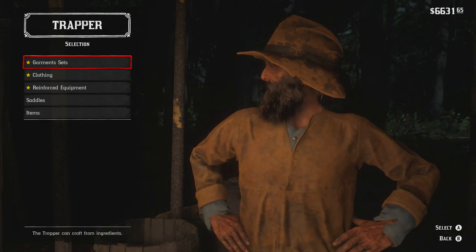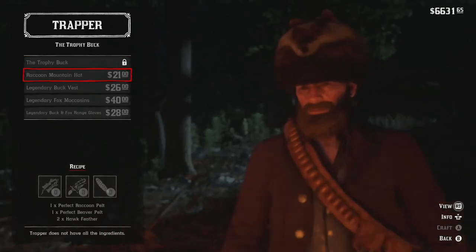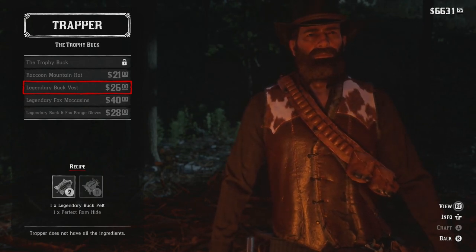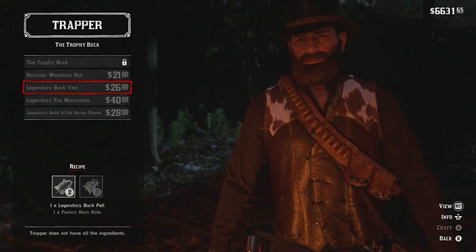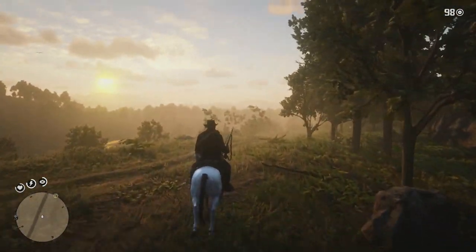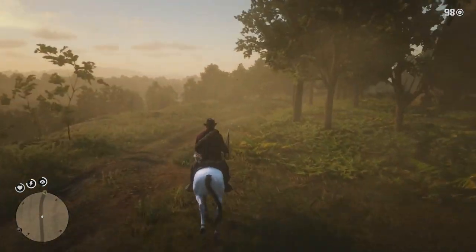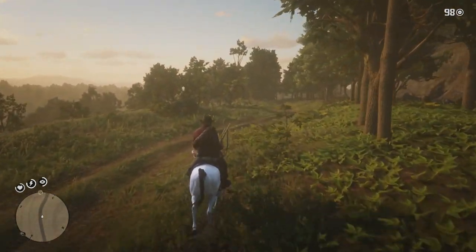When you come to a trapper with the legendary buck pelt, you can sell it to him and he'll keep it in his inventory so you can make some clothing. You'll see that it shows we have two legendary buck pelts stored - the trapper stores enough for you to create the full outfit. So by hunting the legendary animals, not only are you able to craft new outfits, you can also sell the pelts to the trapper to unlock the crafting requirements for those outfits.